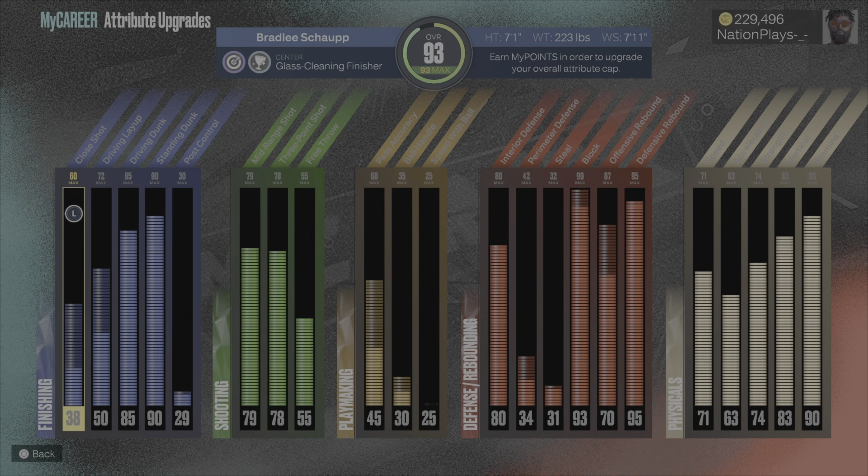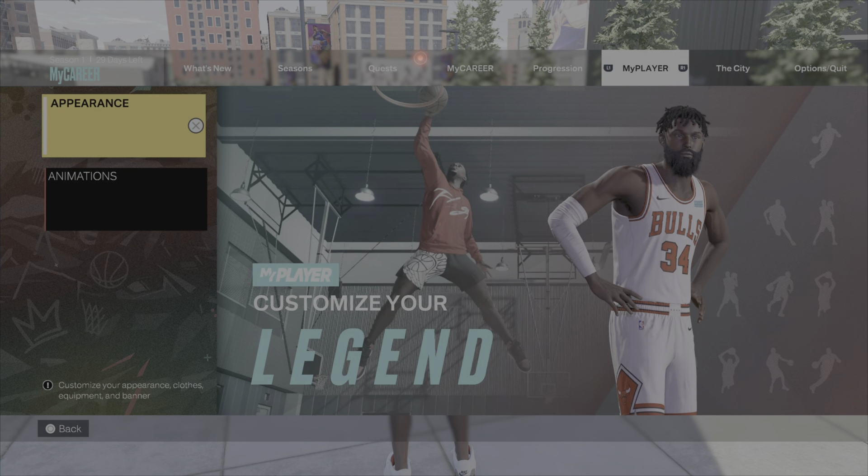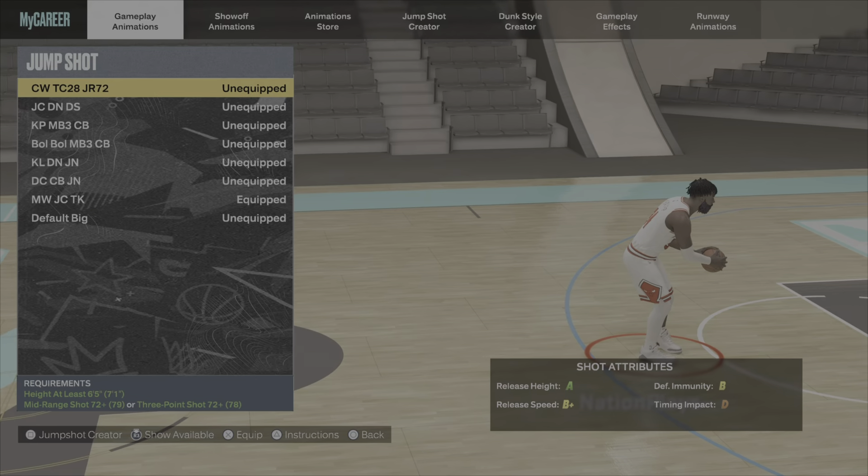Not to mention I got a good height with a good jump shot on it. I got 71 speed with 83 vertical, so I can still be able to snag over people. All around I'm liking this build. I'm going to show you guys my jump shot that I have been using.